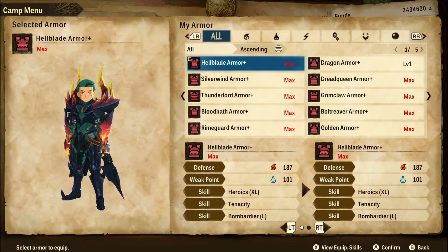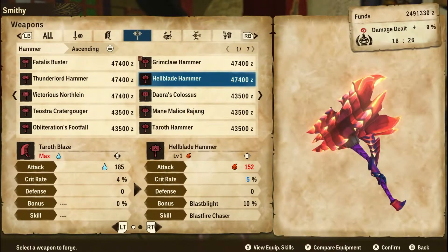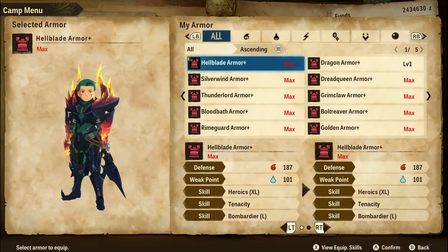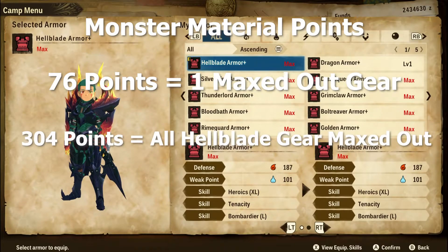For those of you only interested in obtaining the Hellblade gear, let's go over crafting. With the Hellblade material you can get, you can craft its armor and three weapons. Each piece of gear can be upgraded up to five times, and it takes about 76 points of material to fully upgrade one piece of gear to level five. So if you're looking to max out every Hellblade-related item, you're looking at about 304 points of Hellblade crafting material in total — so just be prepared, you're going to be grinding for a while.